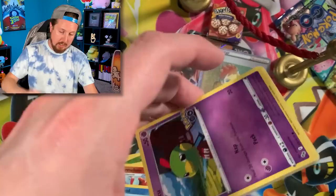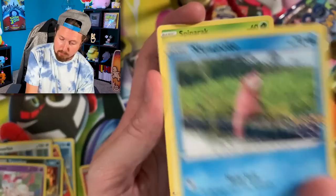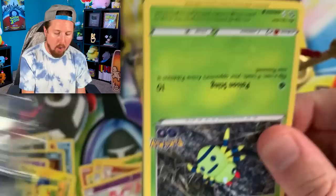This Elite Trainer Box is really really good — look what we've gotten so far. We got Slowpoke, looking to evolve possibly into a Slowbro. Going into a Lunatone, Ivysaur, Wartortle, and Pikachu — nice!